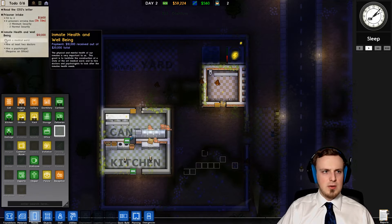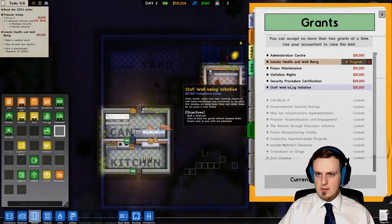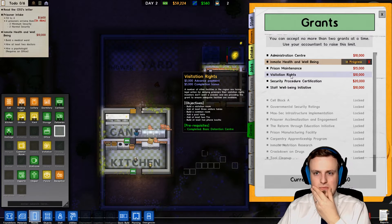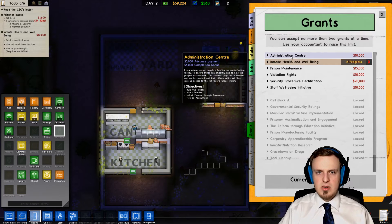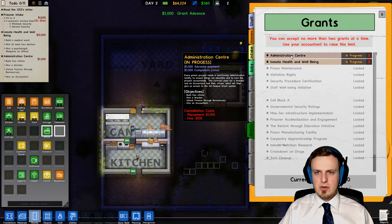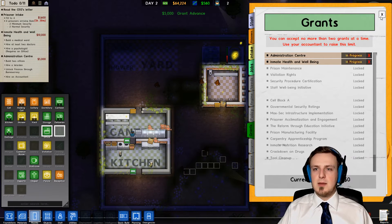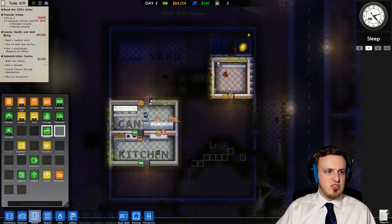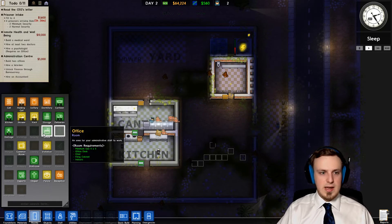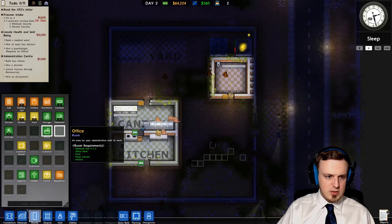Can we maybe accept another grant then? Let's just see. Administration center, I guess that's better for now after all. We can always do two grants at a time, and once we have an accountant we can raise the limit. So for now let's just build two offices. Every office needs to be a size of four times four.